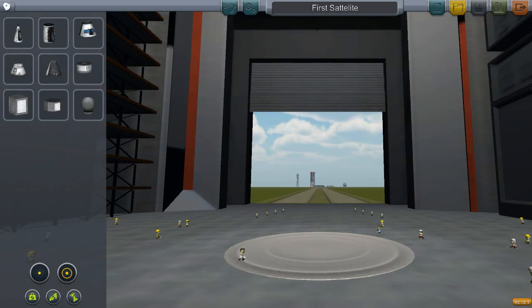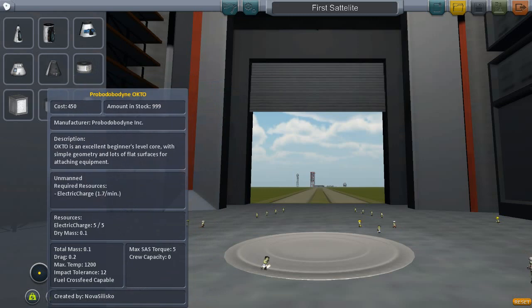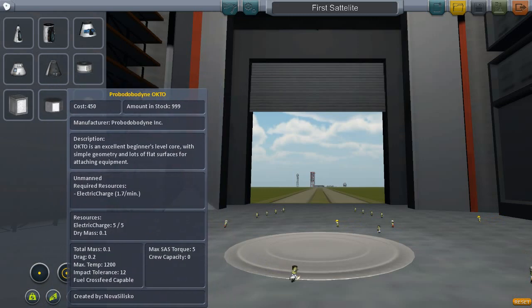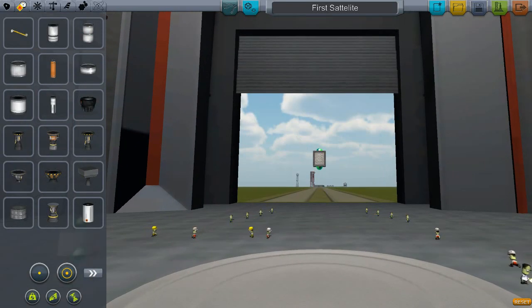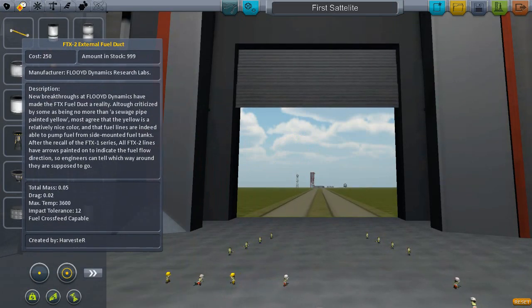So let's name this our first satellite — I probably spelled that wrong, no matter. You'll see that they've added in new things. These are unmanned spacecraft and unmanned required resources. Electric charge: 1.7 per minute. Resources electric charge: 5. So these do require an electric charge in order to work.